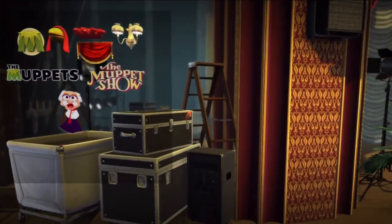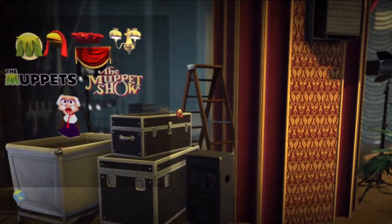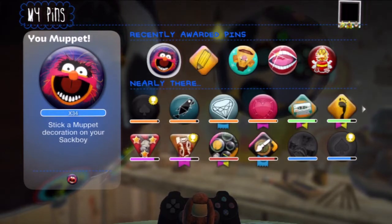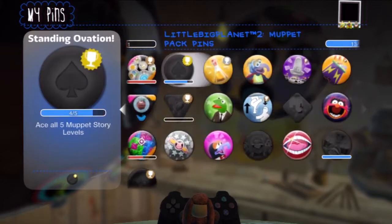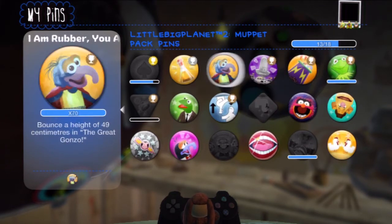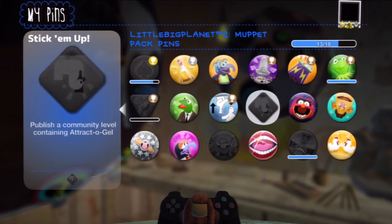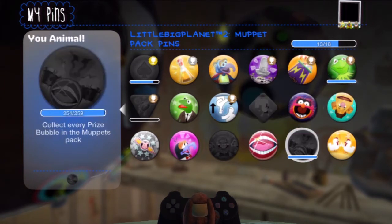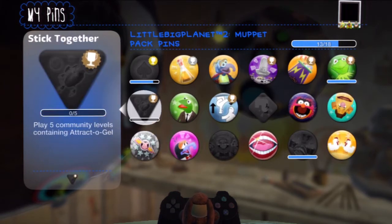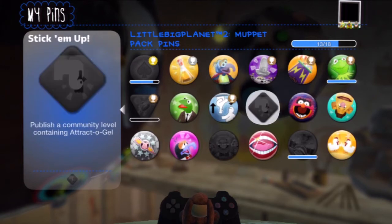That's the stickers. Now there is a new set of pins and trophies, let's take a look at those. A solid five pins. They have scoring pins — that was fairly easy. I'm missing a few objects. These pins are fairly easy to get, nothing really too difficult.